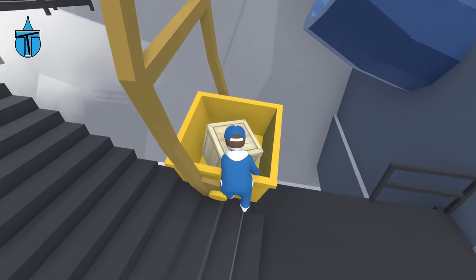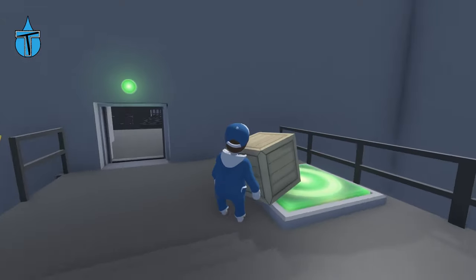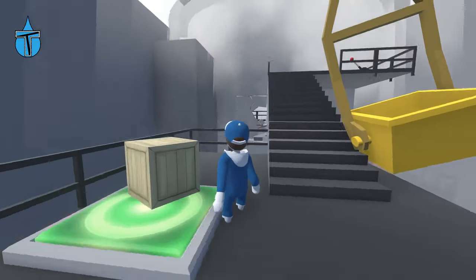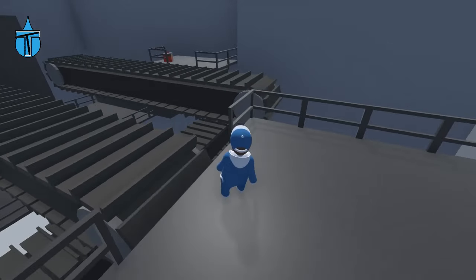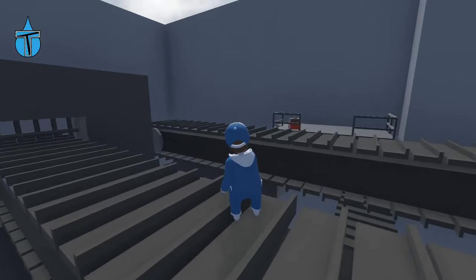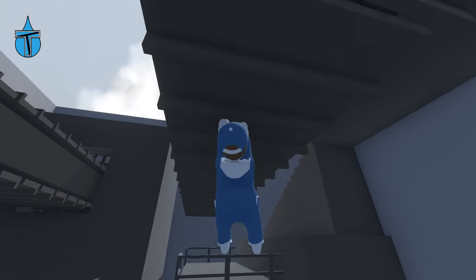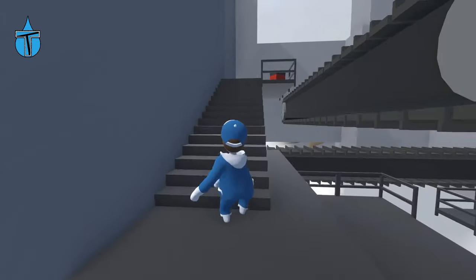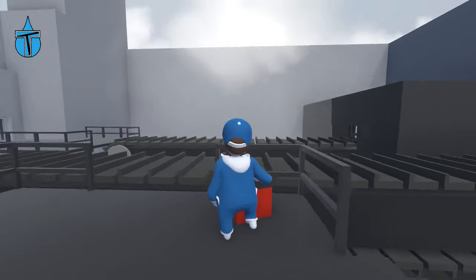We need that box — climb up, there we go. It actually seems like it's quite a quick level — it seems like it's not going to be that long by the looks of it. Each room seems quite big with just one task in it. We've got some conveyor belt things and a switch down there. We drop down on there, then up on there, swing across onto there and up there. There's a button — so pressing the button stops the conveyor belt.